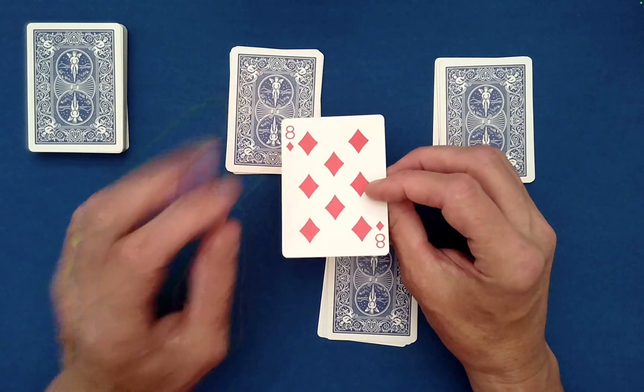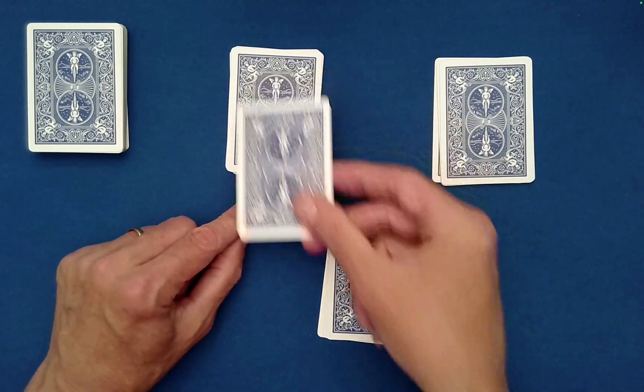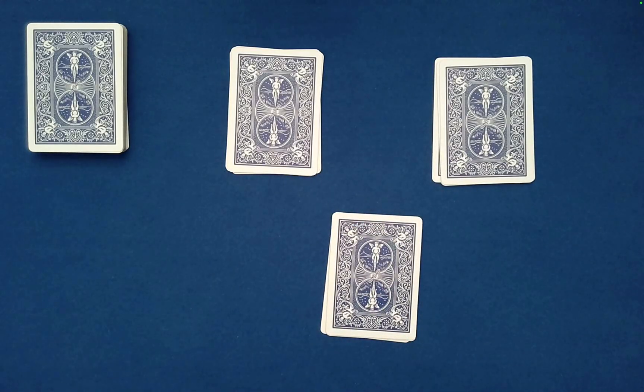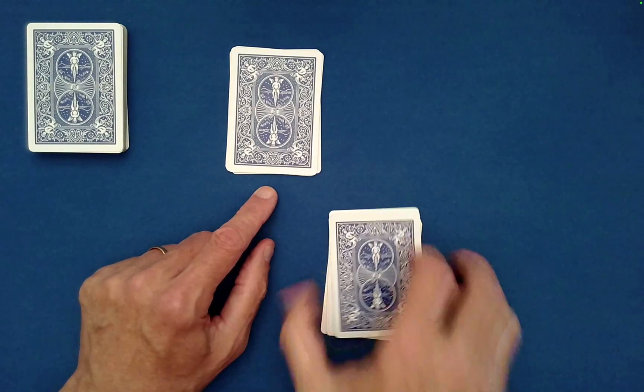That is the card they're going to remember, but I don't see this as the performer. Now they're free to stack it on top of any one of the three piles — maybe they'll put it here. And then they're free to stack either pile on top of that — maybe they'll put this one right here.